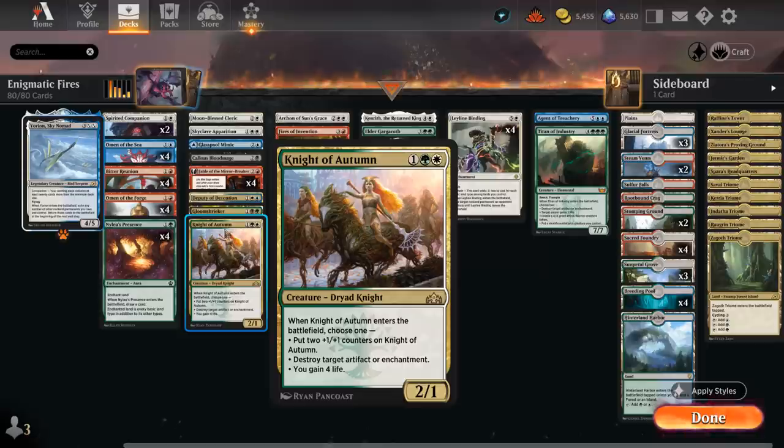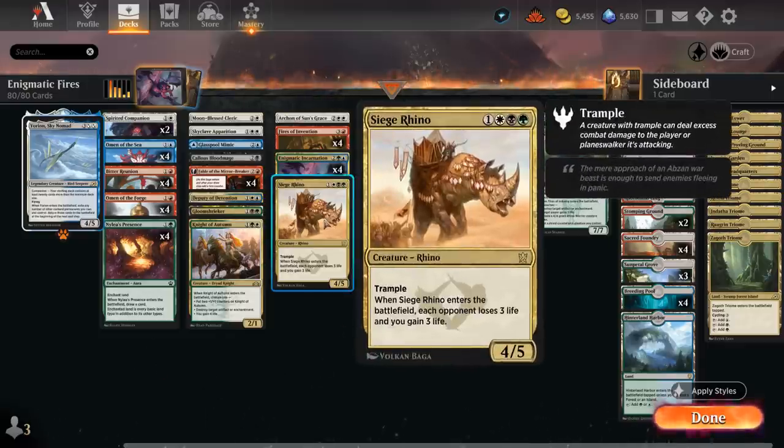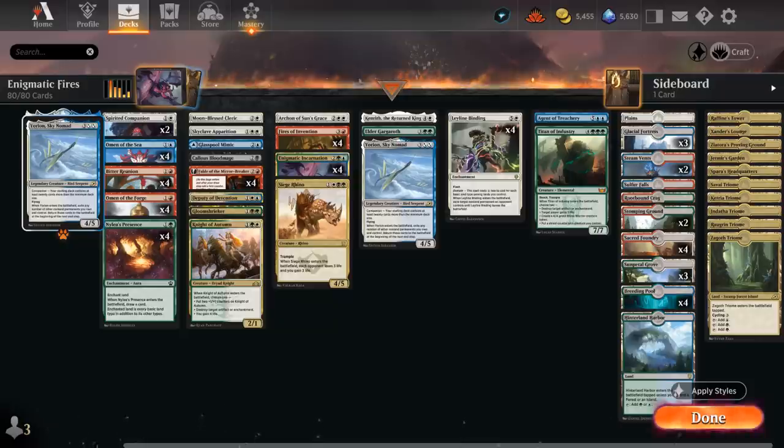Knight of Autumn answers artifacts or enchantments and can gain life in a pinch. At 4 mana we have Siege Rhino, a 4/5 Trampler that drains the opponent for 3 while gaining 3 for us, and Archon of Sun's Grace — a 3/4 flying lifelinking creature where Pegasus tokens we control have lifelink, and whenever an enchantment enters the battlefield under our control we make a 2/2 Pegasus with flying. That's especially powerful alongside Yorion; if we flicker a bunch of enchantments we can trigger Constellation multiple times to make a ton of Pegasus tokens.